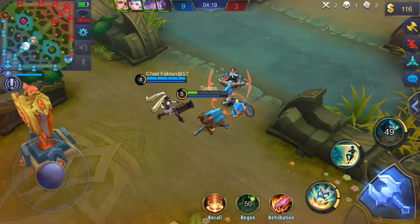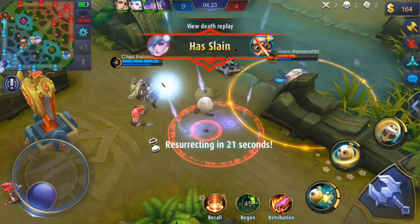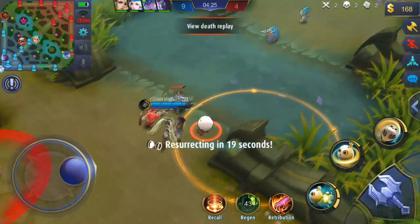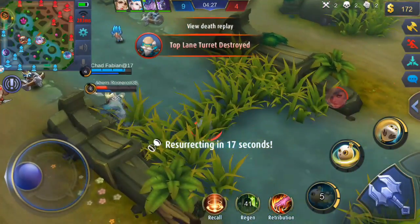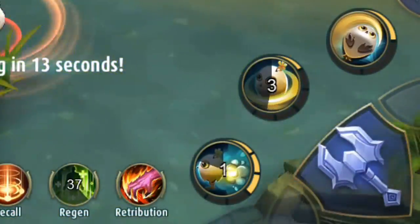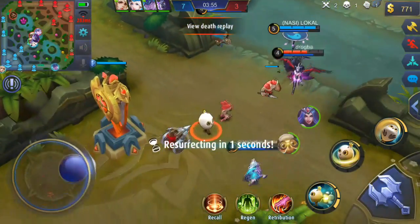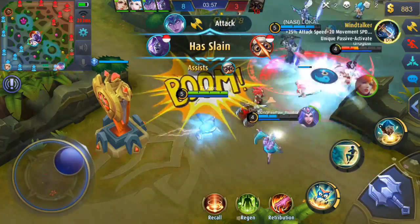Passive: When Diggy has been slain, time will be reversed and he will be turned into an egg again. Movement will be possible in this form, and Diggy will also receive a whole new set of abilities called Schick abilities. These abilities are used to annoy the enemies as much as possible, and after a period of time Diggy will be revived.